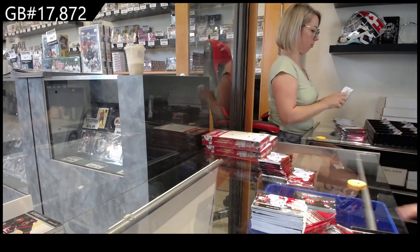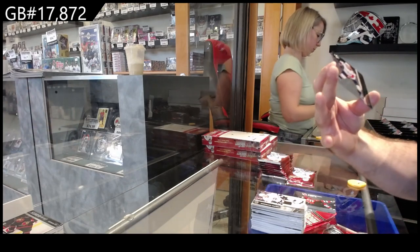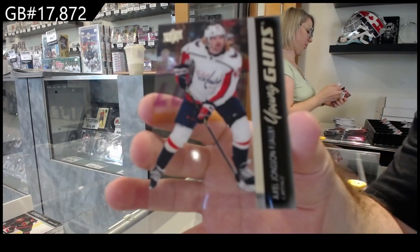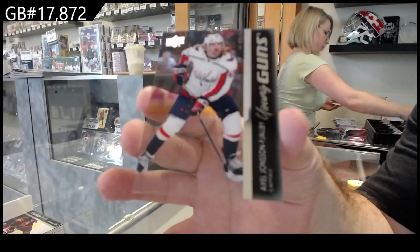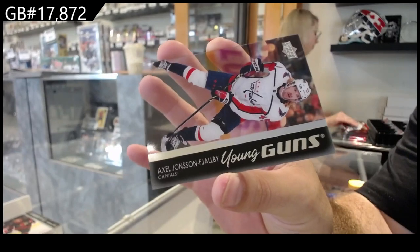We've got the first Reflections — I'll show you guys this one — of Holtz for the Devils. Reflections are nice looking. They're called Triple Dimension Reflections technically. We've got a Young Guns Clear Cut of Johnsson-Falby — I'm guessing the J is silent. Not sure how to put the F and J together. Anyone know on that — Johnsson-Falby — is that correct?